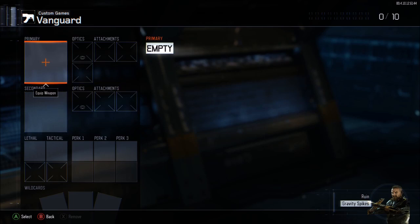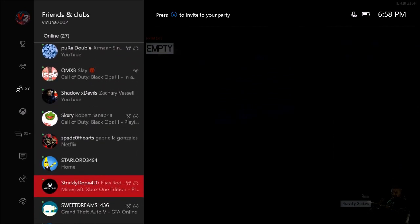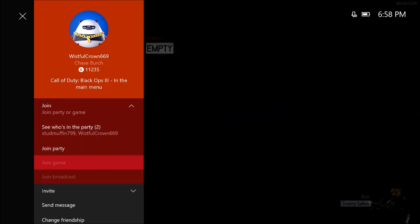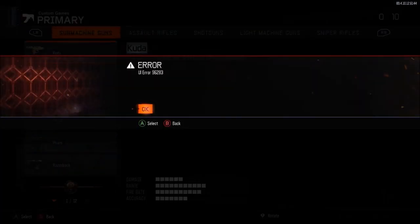After that, with your first controller, pull out the friends list and go to that one friend who is going to be helping you. Make sure your friend is on Black Ops 3 and is either in a public match lobby or at the main menu. Go to his profile and make sure it says join game. Hit A on your first controller to join your friend's game and as soon as you hit A, you're going to be spamming A on your second controller.